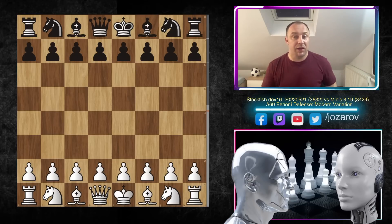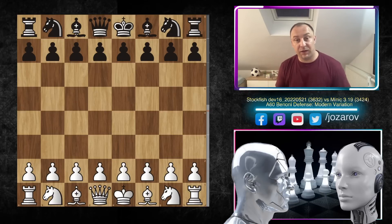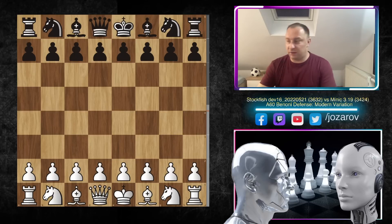The Benoni Defense is quite a popular opening, playable for both white and black. We've seen many times black winning the game with beautiful attacking formations, tactical ideas, and opening traps. It's quite an aggressive method for both sides, really playable. Let's see now how Stockfish 15 handled the Benoni Defense and introduced new ideas in this opening.